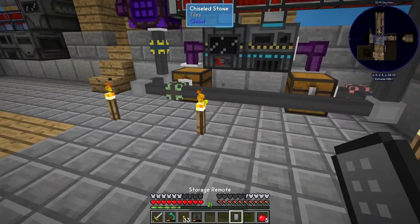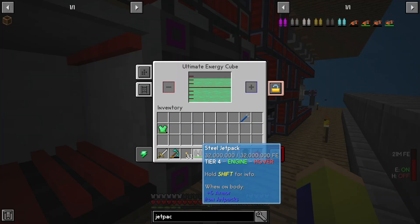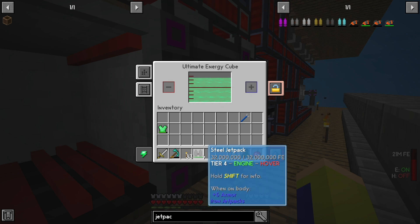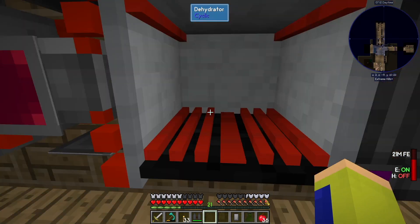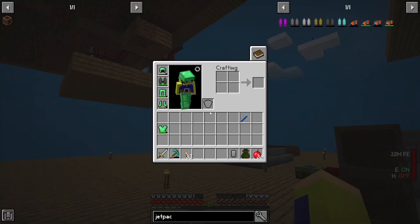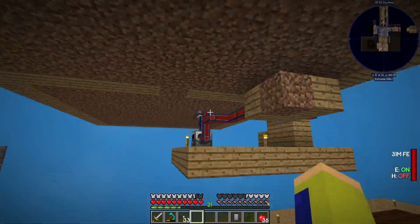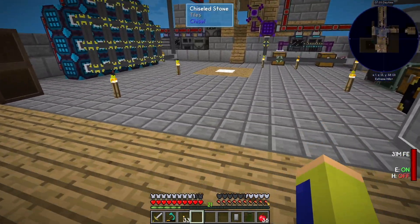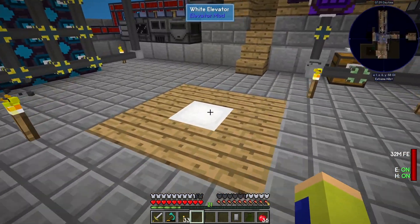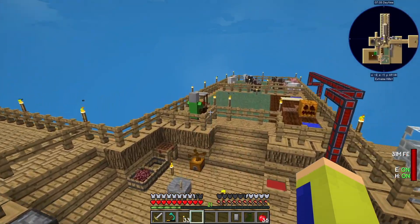We should be able to craft the steel thrusters, then the capacitor, and finally the steel jetpack. I'm going to let this charge — I put the steel jetpack in here and it charged basically instantly. Let's put it on and test it out. The engine's on — even faster going up. In terms of hovering — you go down really, really slow. This is really nice; this is basically almost full hovering.